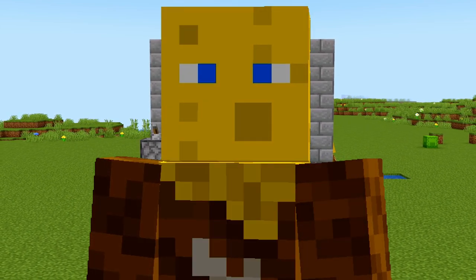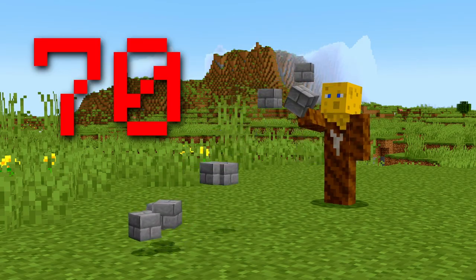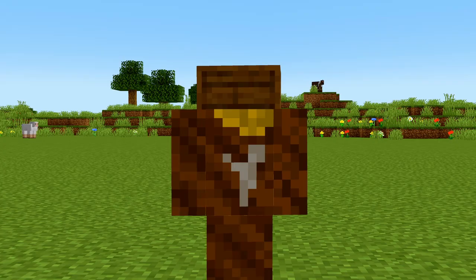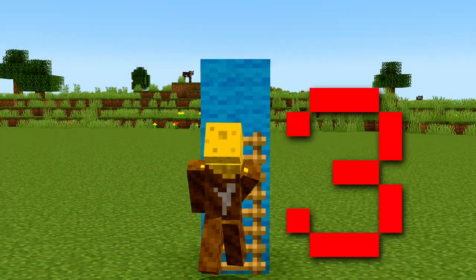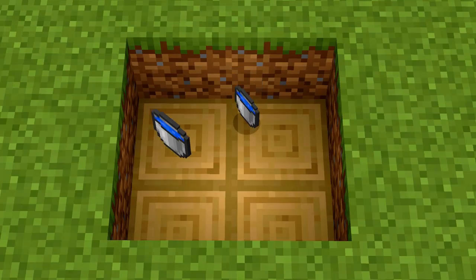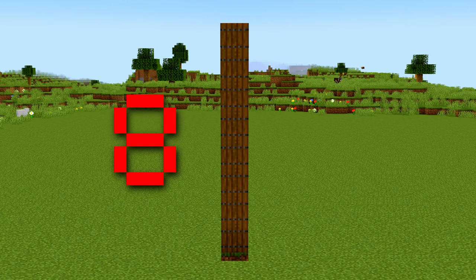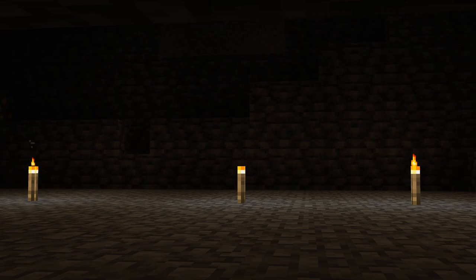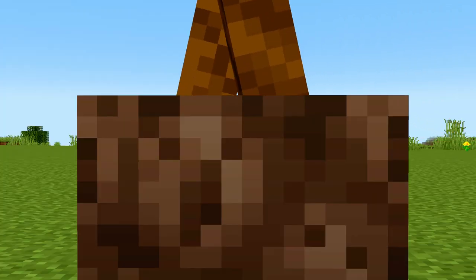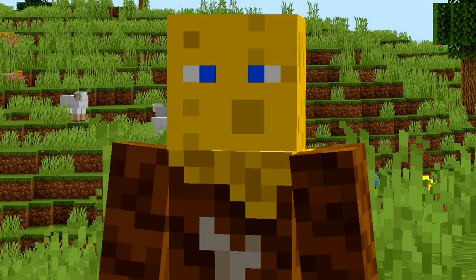So here are the materials: 70 building blocks, 19 slabs and one stair. 6 hoppers and a barrel, plus 3 ladders to climb. A bucket of lava and 2 waters. 8 trapdoors, carpet, lever and 3 torches. 3 droppers and 2 observers. 2 chests, piston and some soul sand, plus 25 fences.